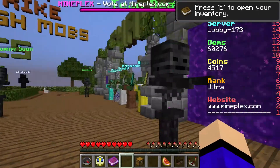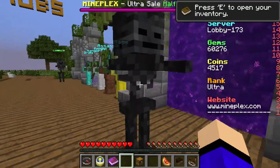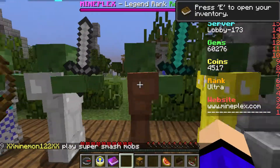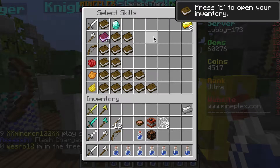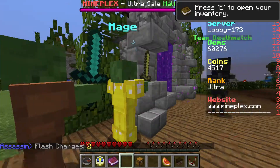This one is going to be on Team Deathmatch or Domination — both maps are on each game. What you're going to want to do is get a certain kit for this one: go into Assassin and do this for your kit. This is exactly what you want — four-level flash, and then a bunch of water bottles, a sword, and an axe.